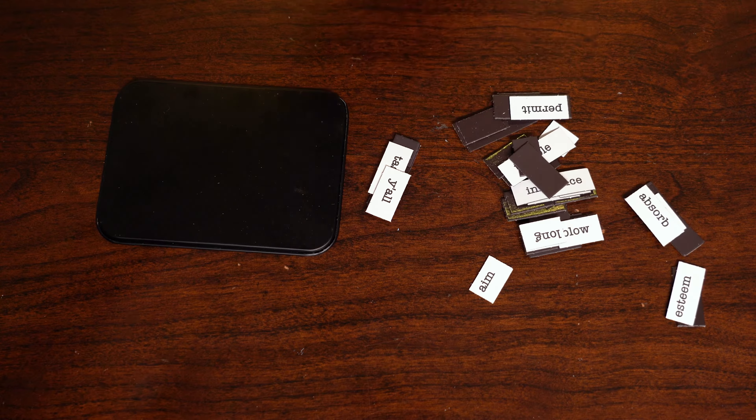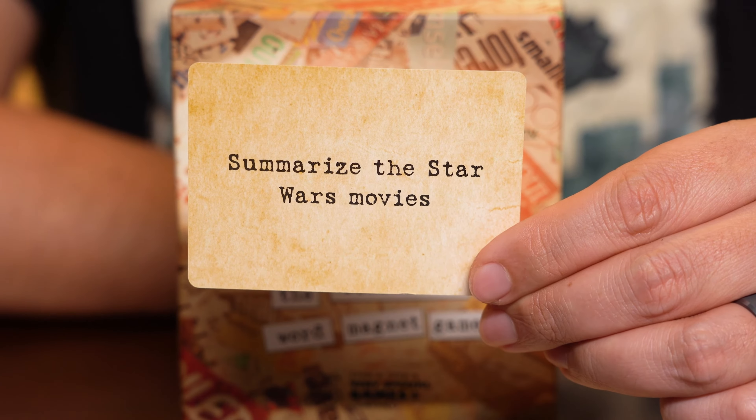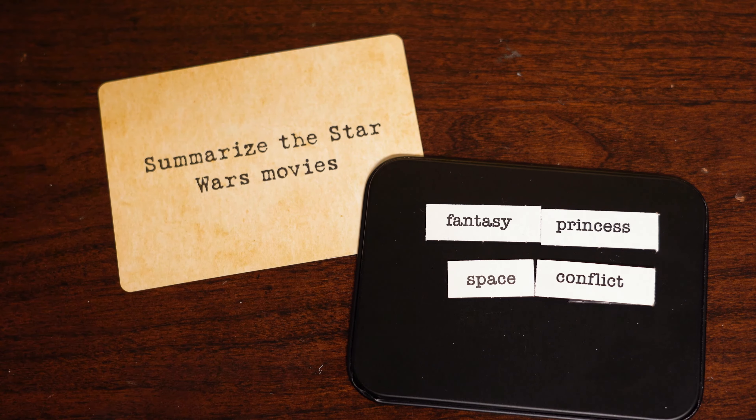Each player starts off with a metal submission card and a magnet word cloud of 75 or so random words. A prompt card is revealed and all players create an answer using their magnet word cloud. After 60 to 90 seconds, time is up and each player reads out their answer. Players determine the judge for the round by spinning the box, and the judge can choose the answer they like the best, which could be their own. The winner receives the prompt card and the first player to 5 wins.